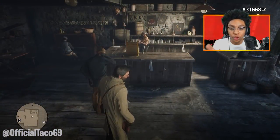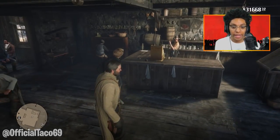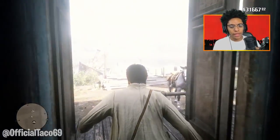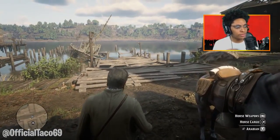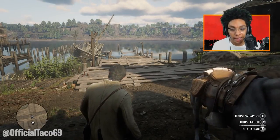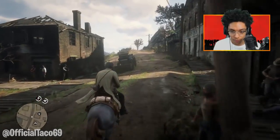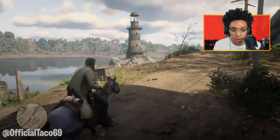Okay guys, I guess you have to do that mission. I came back here and you can see there is a female bartender now. She will tell you that there is gold underneath the lighthouse. The lighthouse is located right this way, directly where we're heading right now.